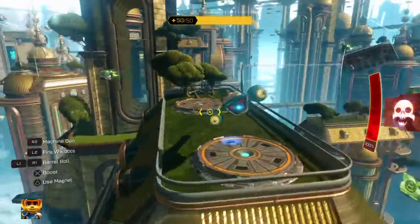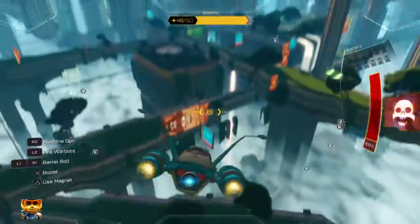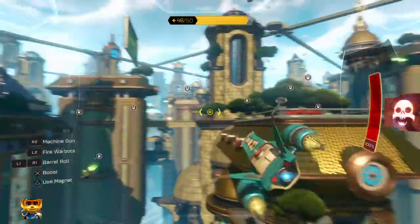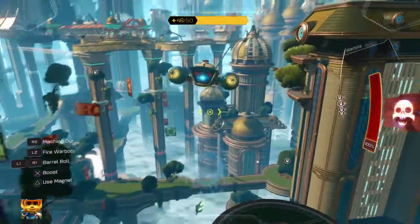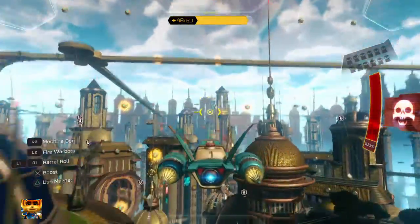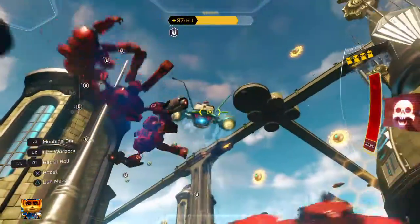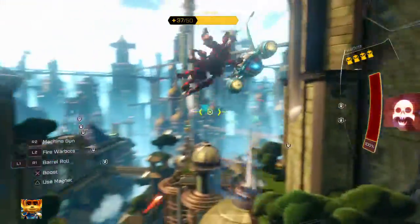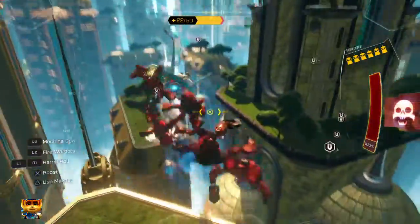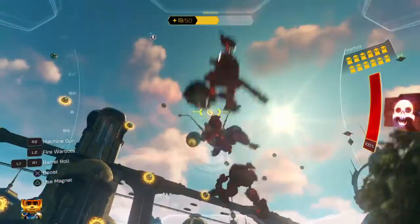Mag booster active! There should be some Warbots nearby. You can now pick them up and pull them toward the warship. Activate mag booster! Okay, Warbots — hang on tight! We can pick up a few more, gotta make another pass. We got some! We have enough power for a few more Warbots if you make another pass. Looks like that's all we can handle.